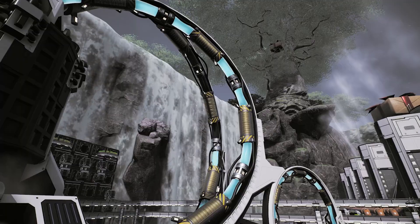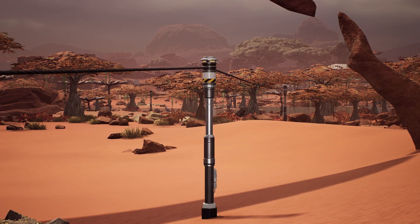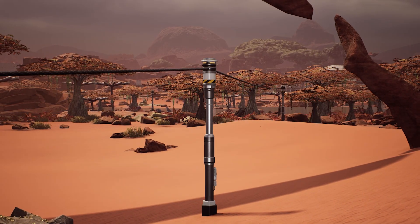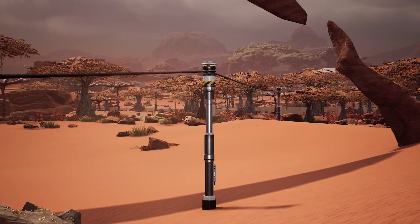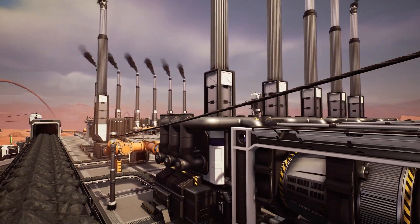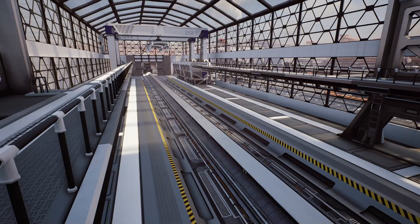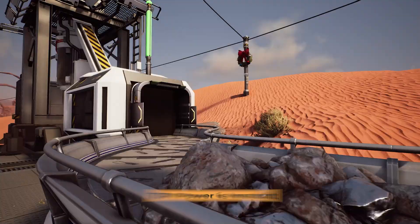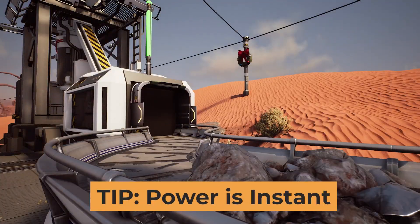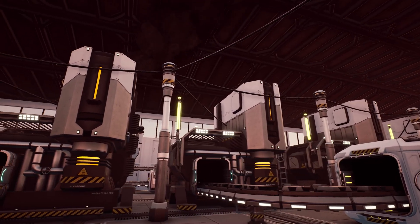The first question really is: what is power? Power is a resource generated in the game that is used to make every other machine in the game function. The big difference between power and other resources is that you can't store or buffer power in the same way as other resources, although more on that later. Power is generated in specific power generation buildings and is transported to your other buildings through power lines and power poles. Power can also be carried by railways and through train stations. Unlike items on a belt, power does not need to move through the power lines. As soon as you connect a machine to power, it will work no matter how far away the power source is. There is no voltage or resistance or transformers like in real life. Power is the same no matter where along the line it is.